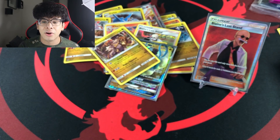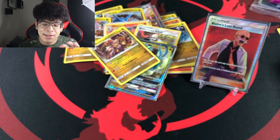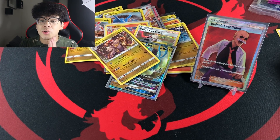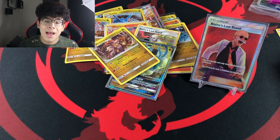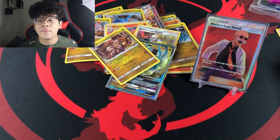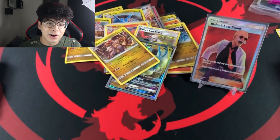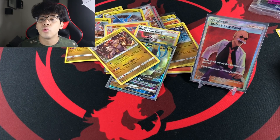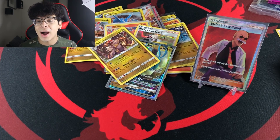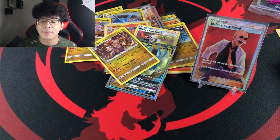This Blaine's Last Stand is worth around $7 to $10, and the price is dropping as more people pull it from Dragon Majesty. I'm done with ETBs — we are now moving on to pin collections. I might buy around 10 pin collections in the near future if I have the money to spare. Smash that like button, and one day ladies and gentlemen, one day we will pull that golden Necrozma — mark my words. I'll catch you guys in the next one, peace.